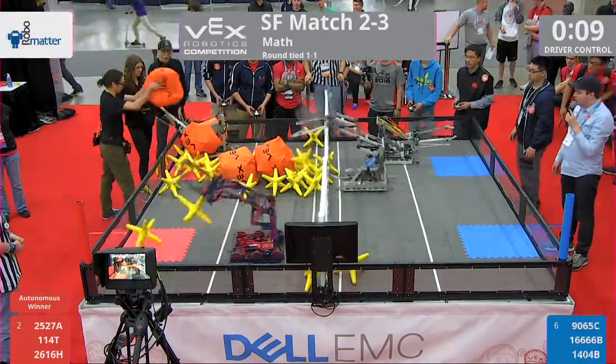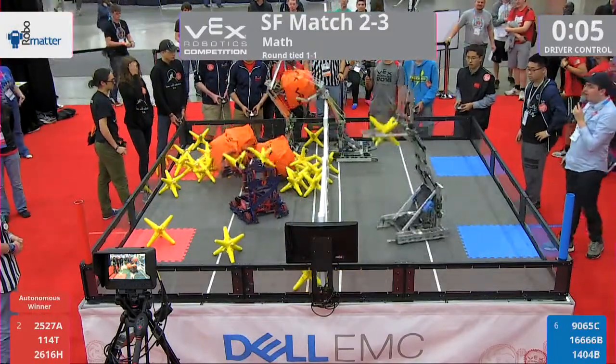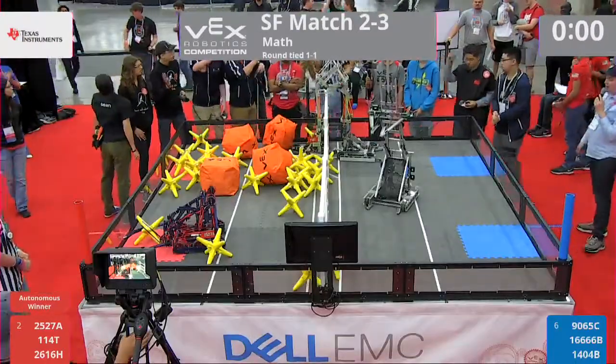A lot of cubes on that side of the field. Can the Red Alliance move anymore? Blue Alliance has managed to really clean off this field. 4-4-0-4-B, they go up and meet them right at the fence, pushing them right back. That is time — end of the round.